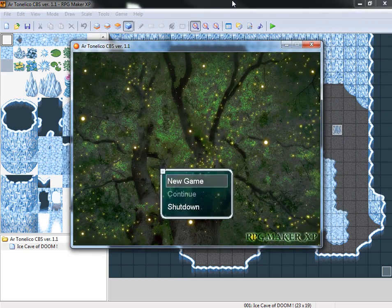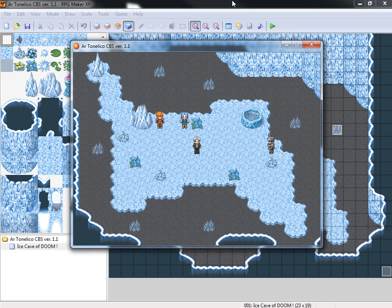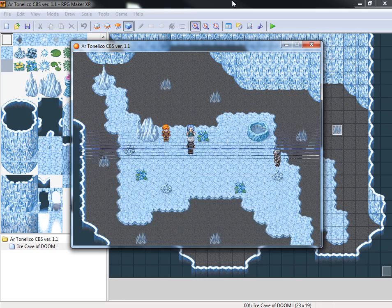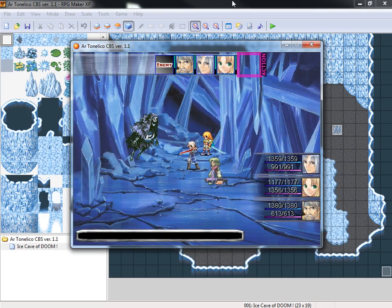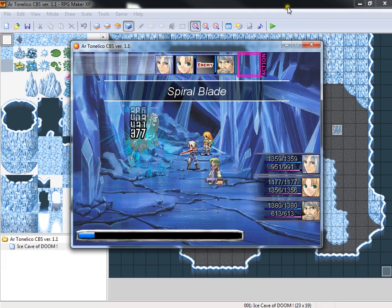And then we'll go ahead and start talking about how to modify it. So there you have the battle system - this is what it brings by default. When you start the battle, there you see the characters. You have the side view enemies on the left, you on the right as usual. Here you have the queue - it's just where the characters act in order according to their wait time. And here you have your basic status window. Down here you have a bar that increases according to the actions that you make, and here you have two different skills that are blacked out.